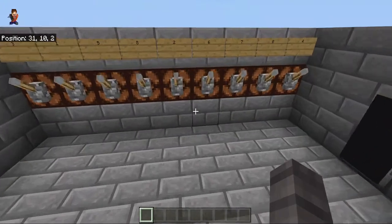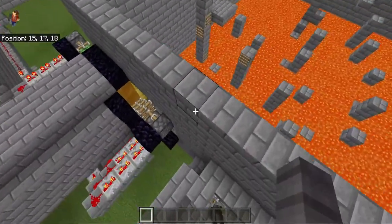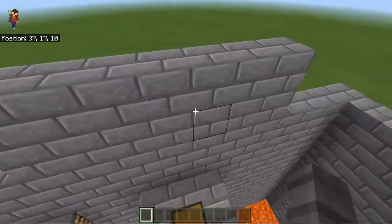Just hook the tripwire hook up to this. Now this is tricky — basically you have three pistons lined up. I will show you how to make that in a separate video because you might want to know.